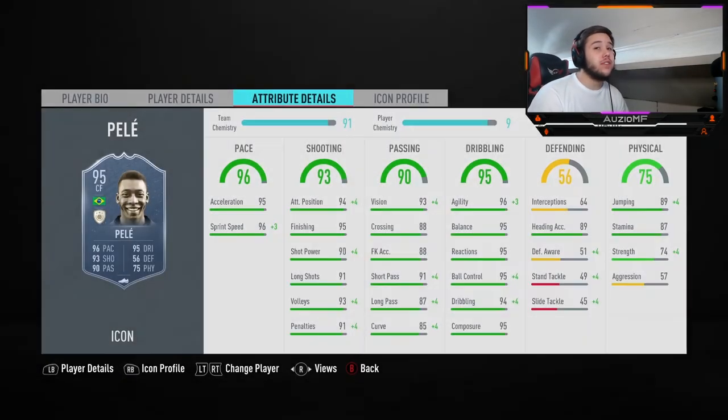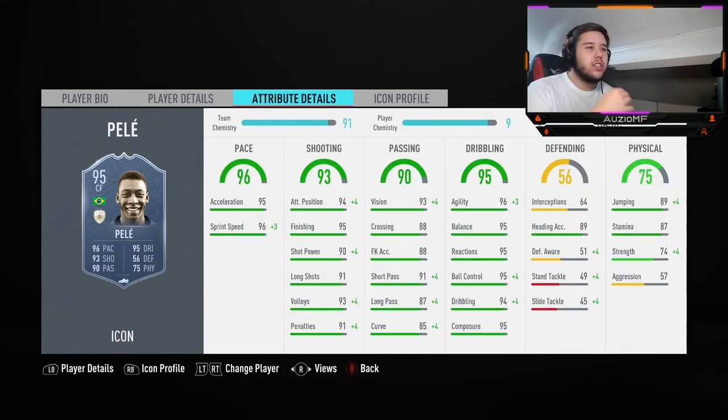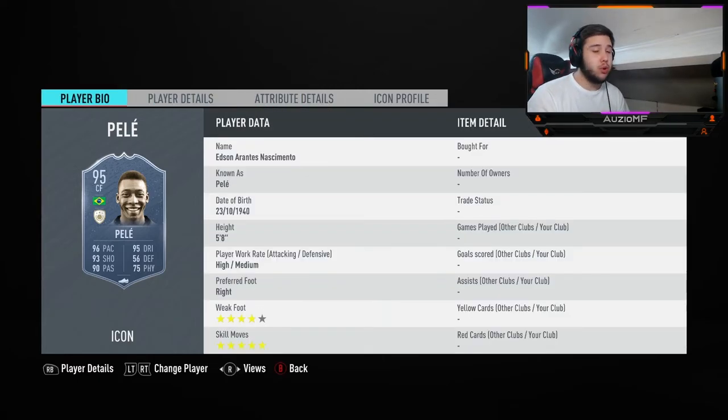It has to be this guy — five star five star — Pelé. Five foot eight, meta height. 95 acceleration, 96 sprint speed, 95 finishing, 90 shot power, 91 long shots — this card can do literally everything apart from strength and aggression. Don't even boost the passing — 91 short passing, 87 long passing, you can't go wrong. His agility feels crazy in game — every time I played against this card in draft it gave me troubles, just going around every single player. If people at events don't use this card, you're going crazy. He's got 87 stamina — boost that strength and aggression, but the card is amazing.